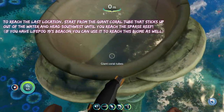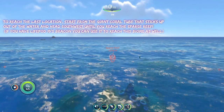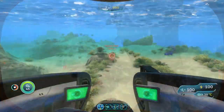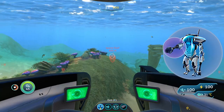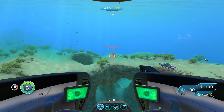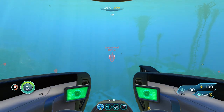To reach the very last spot, we're going to start from the giant coral tube at the surface of the water once again. From here, we are going to head southwest until we reach the sparse reef. For the sparse reef, all you really need to bring is your prawn suit with a drill arm. You don't really need anything special like your stasis rifle, knife, or anything like that. There are no hostile creatures in this area, so you're going to be relatively safe while you search for your deposits.